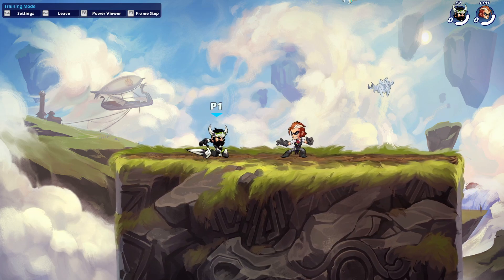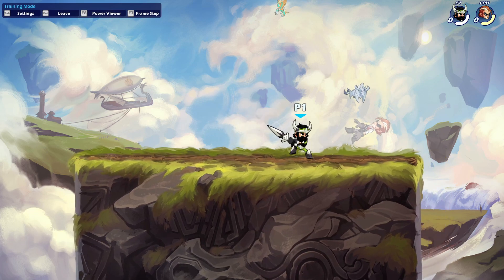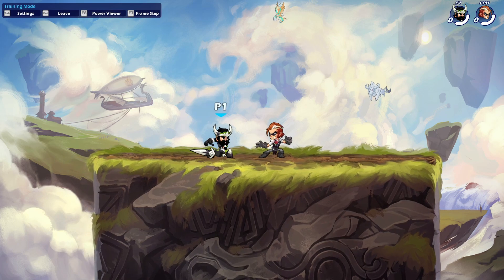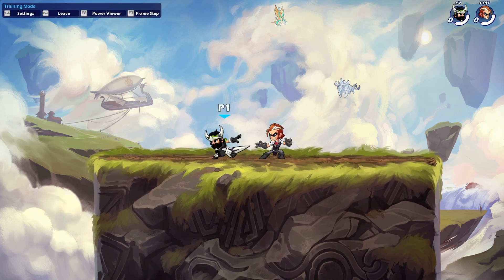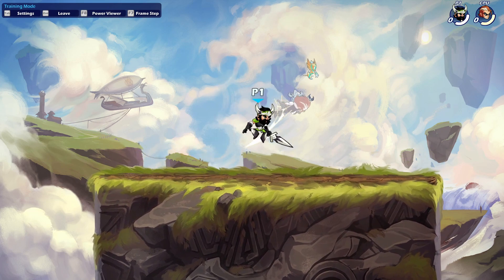The first one we're gonna go over is Sword. Did you know that with down light you can hit them right on the ground? But if they start jumping it's harder to hit. Also, did you know if you do a gravity cancel down light right at their head level, it hits the same area just higher in the air? So if someone's jumping and you're missing them, you could still hit them and perform the combo.